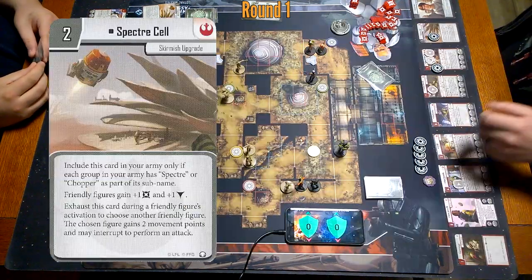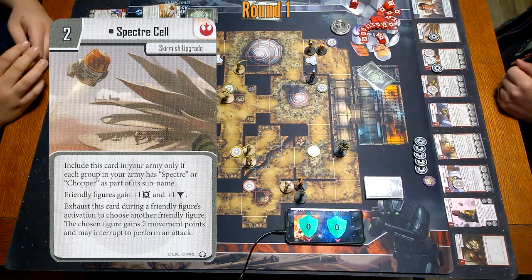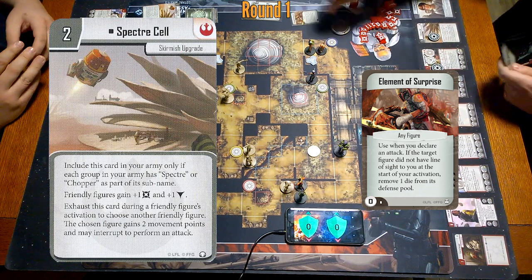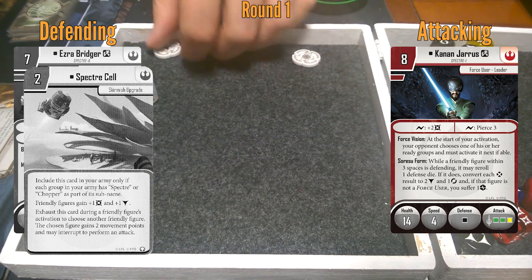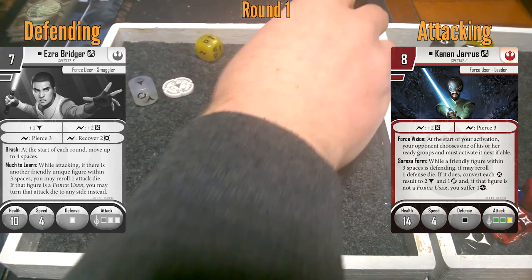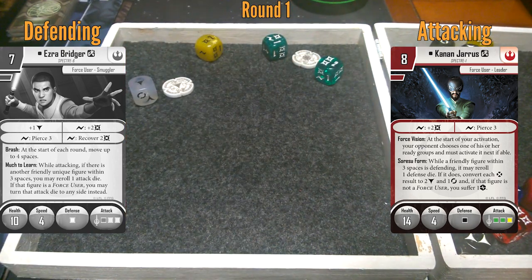Now I'm going to use Specter Cell to have Kanan go. Kanan's going to go right here and take an attack on Ezra using Element of Surprise. But I still got two built in. Showing one, two, three, four, five, six, seven — minus two, that's five.